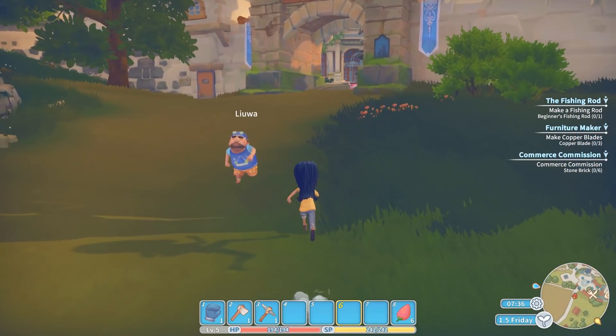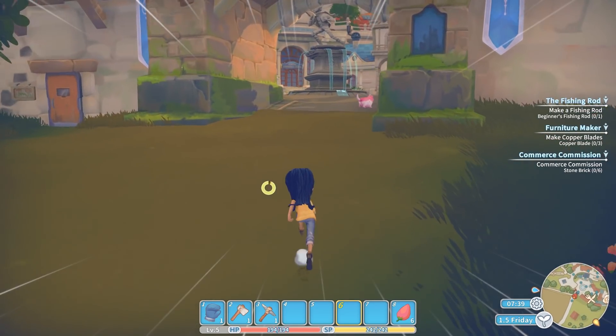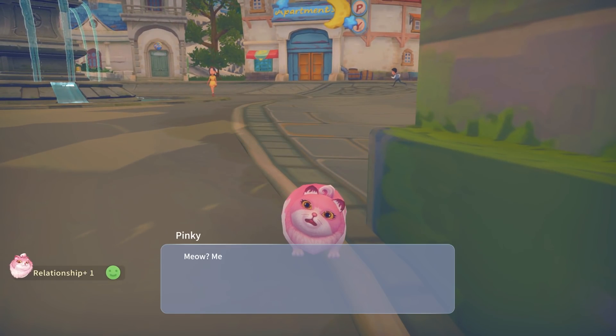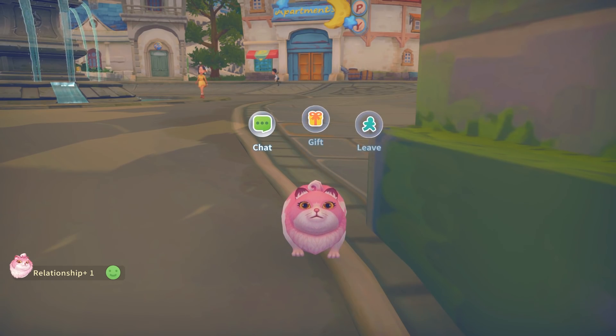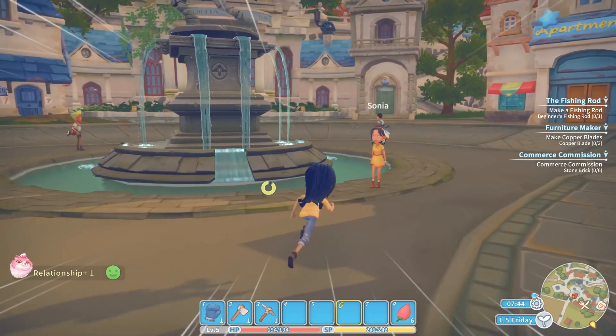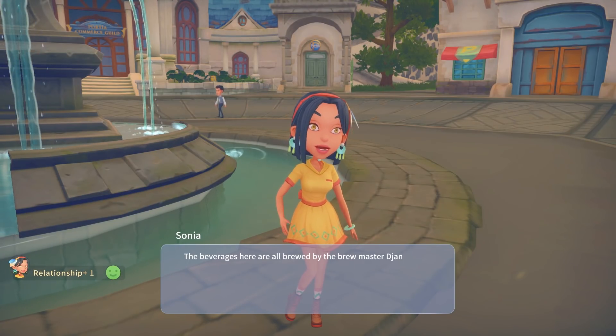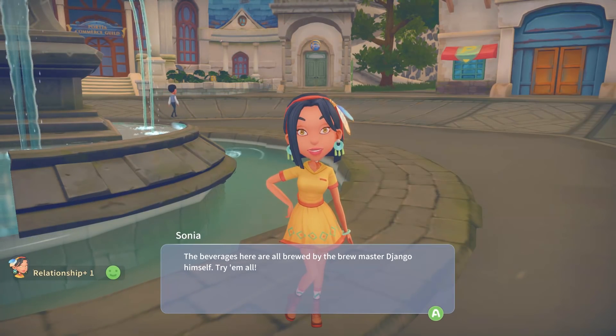There's Pinky — hi, Pinky! Great to see you. Oh hey, I forget your name. What's your name again? Sonya. The beverages here are all brewed by the brewmaster Jango himself. Try them all. I love her earrings, oh my goodness.